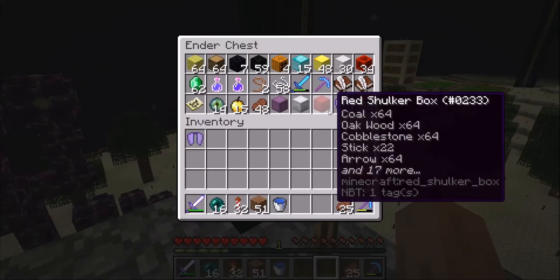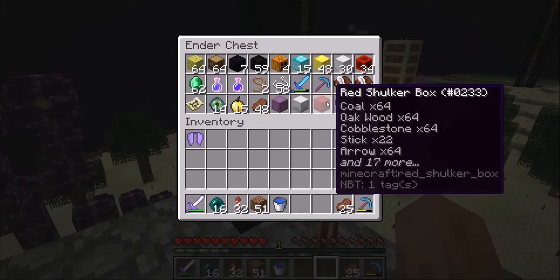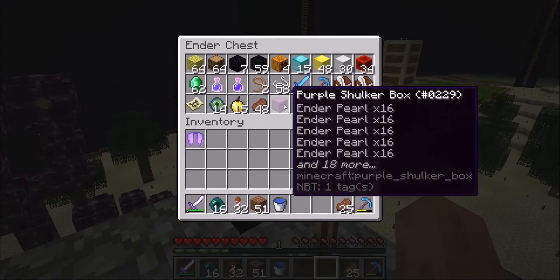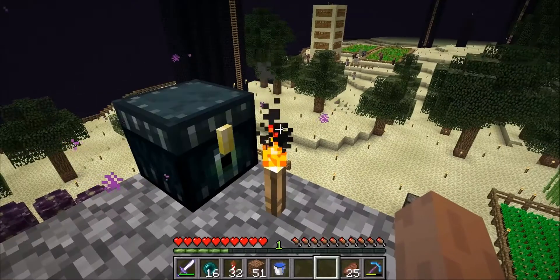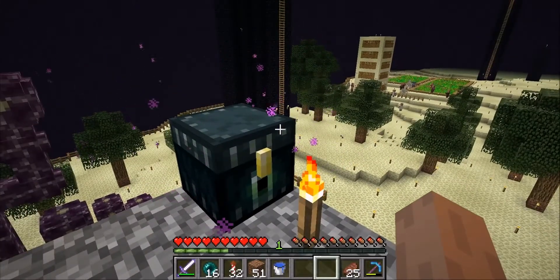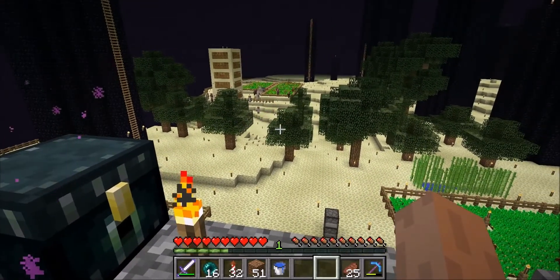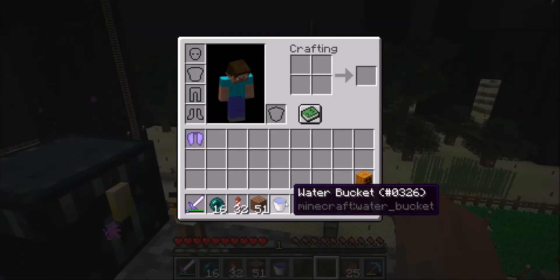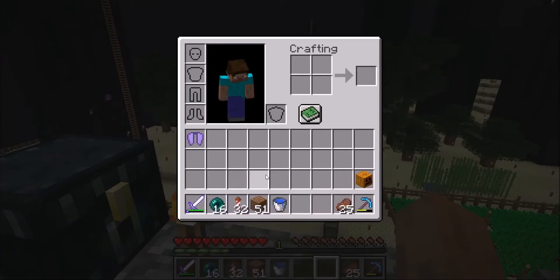In my shulker boxes, that's where I store my equipment. The red one is where I store my best magical items. The white one is basically my loot bag. The purple one has my ender poles. Besides falling into the abyss, another thing I have to worry about is getting into contact with hostile endermen. I do have a pumpkin head here, as well as a bucket of water. And then I do have a basic sword so I can defend against them.